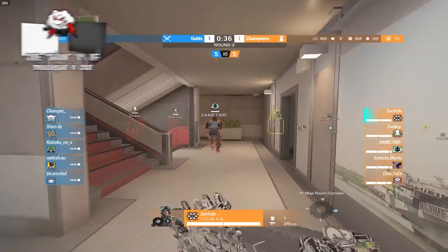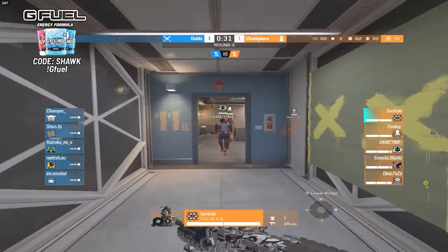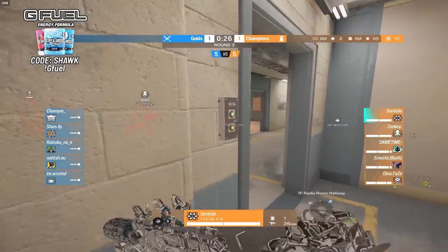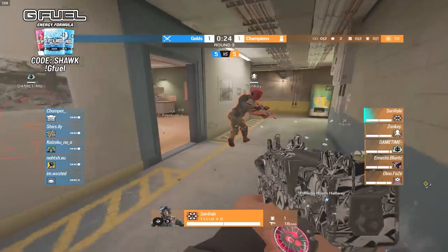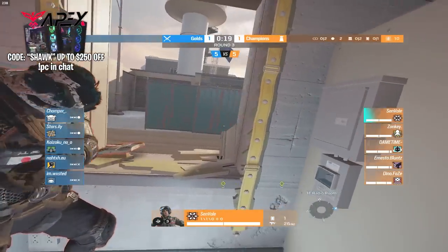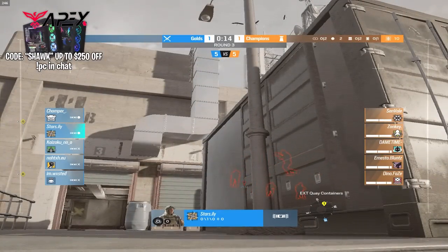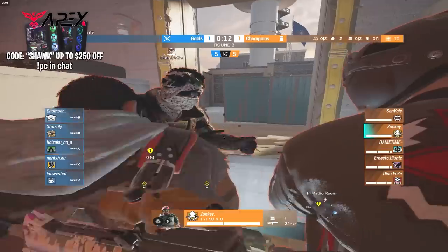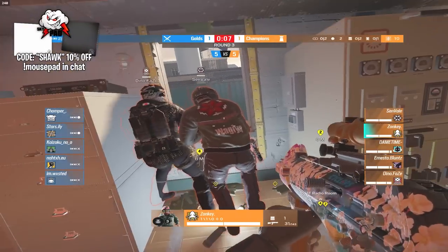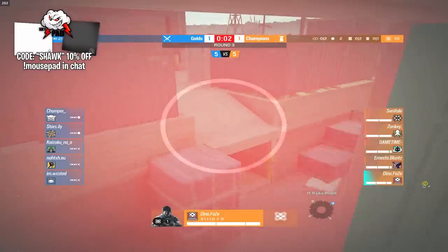It looks like the champs might try the same strat again. An easy counter would be the gold players spawning at construction — with the 15-second grace period, the champs aren't really going to be able to take that very effectively. Looks like they're predicting that and rotating their push over towards the west side of the map through this window, possibly taking the underneath part of the map. No Clash this time, but Dino is going for Echo.